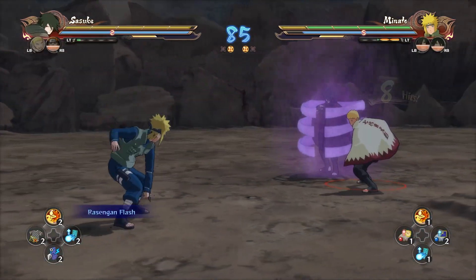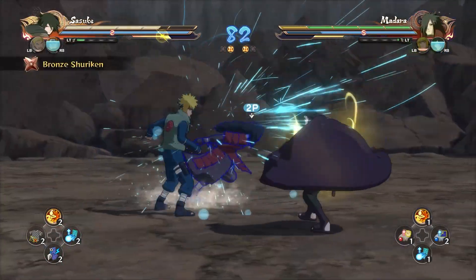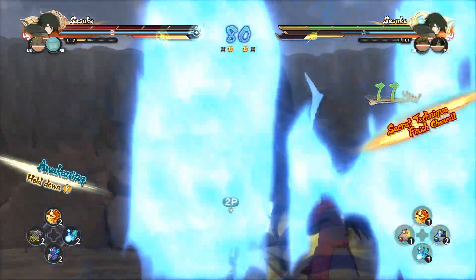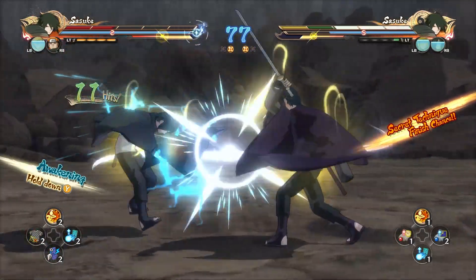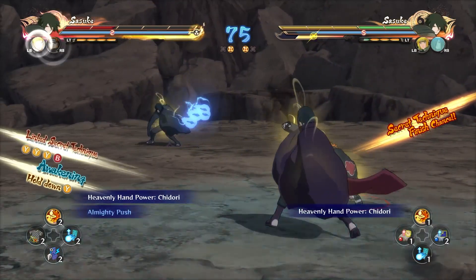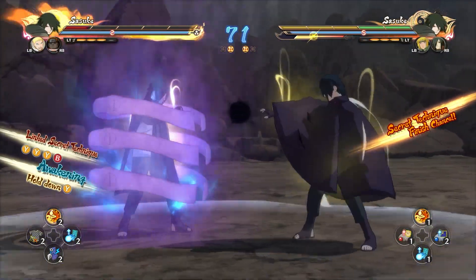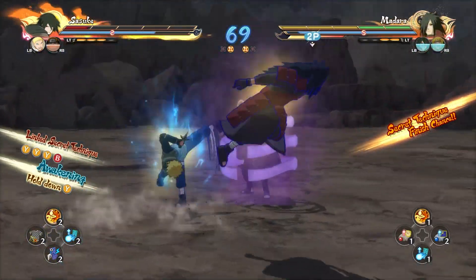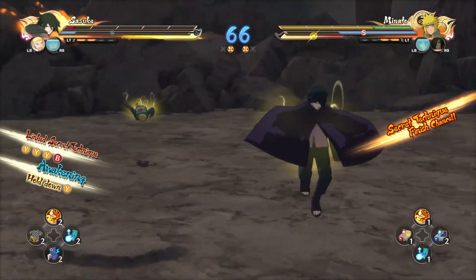Minato is here, some pressure. Rasengan is gonna whiff. Nice sub right here — get the combo, second Jutsu. The second Jutsu of Minato looks so cool — he teleports behind you and does a nice knockback. Madara's second Jutsu is also cool cause it hits with a sword, it bounces and you can combo off of it. Second Jutsu is gonna whiff — great sub once again and switches. His switch compared to me, that's why I wanted to invite him, cause he does crazy stylish combos.